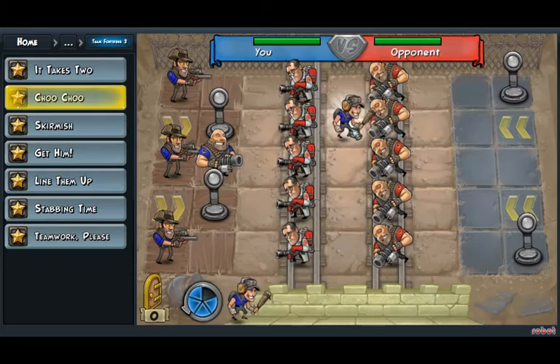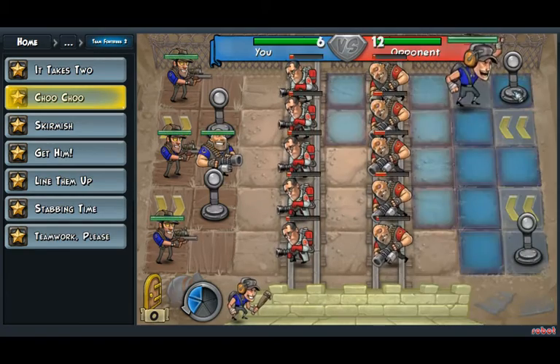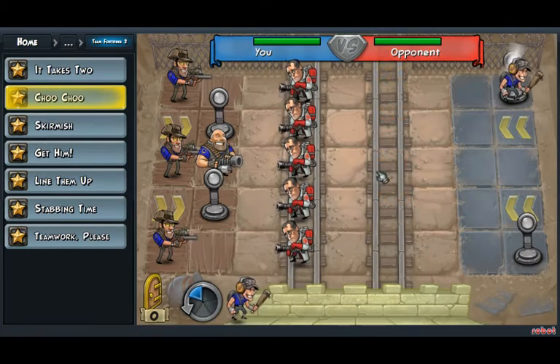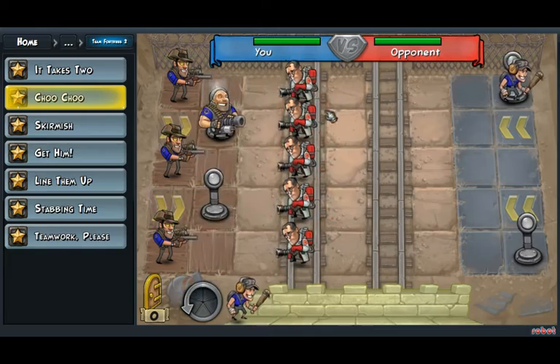So we're gonna move him right there, smack him once, and then move him onto this platform to send the train down this map and knock out all those guys. And we'll just move this heavy, or actually anybody here, onto one of these Sim Train buttons, and we'll knock out all those guys.